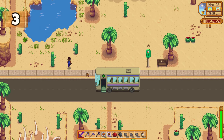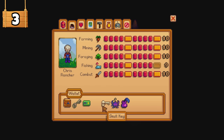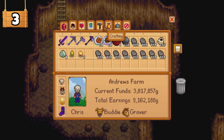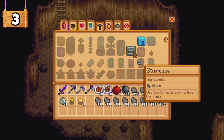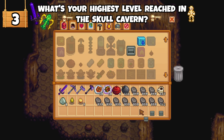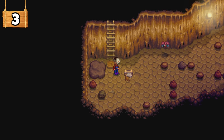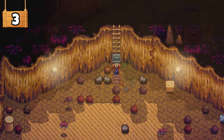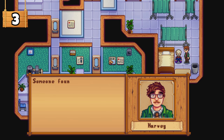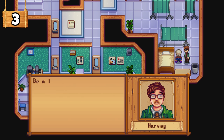Another thing to concentrate on towards end game is the Skull Cavern mine located in the desert, which requires the Skull Key to gain access. There is an infinite number of floors — it goes on forever. What's the furthest you've reached? Drop it in the comments! Unlike the normal mines, there is no elevator to save progress; each visit must start from the first floor. If you run out of health or black out, you'll wake up sometime later that same day at the Harvest Clinic, getting charged a fee of 1,000 gold, and some valuable items may also be lost.